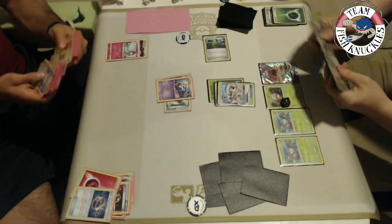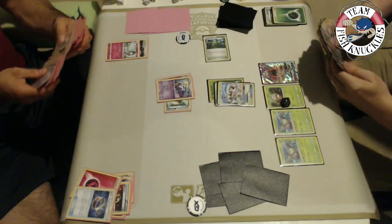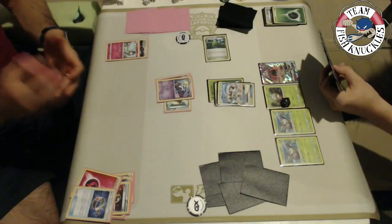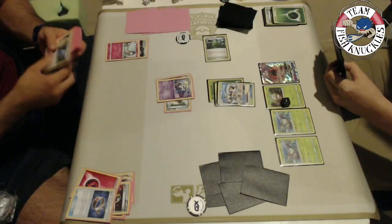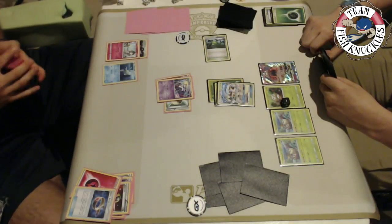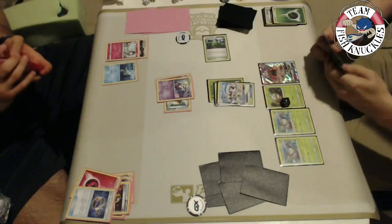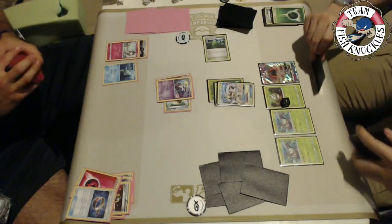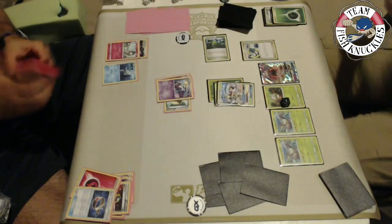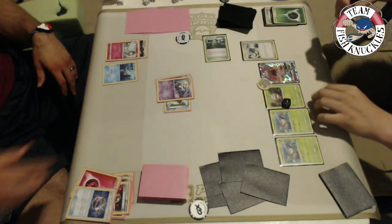Kenton is considering whether to aim at the active or bench. If he finds a DCE, he can use Armor Press for 100 damage and make Golisopod take 20 less damage the following turn. Vlad uses Ultra Ball — worth noting Vlad doesn't play Tapu Lele, or at least they aren't sure. We see a Remoraid come down. Vlad passes and Kenton gets a Super Scoop Up — either way if Vlad doesn't have Tapu Lele or it's prized it doesn't matter. Kenton sends up a Wimpod.